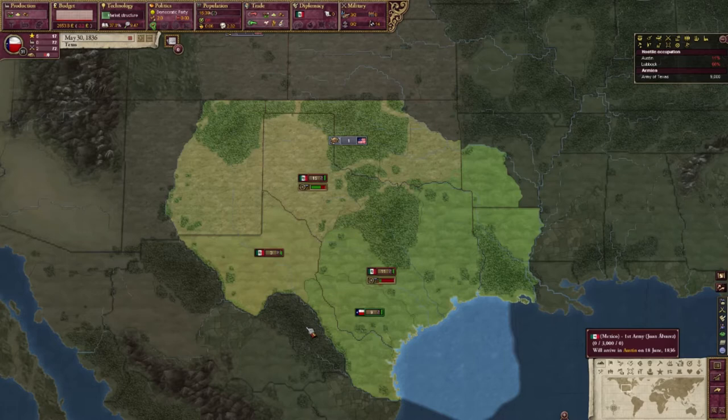In the last episode, we got started with the Texas Revolution, which is apparently supposed to not go well so that the U.S. will enter. They want to enter, but I don't think they can join in until things are going really bad for me. So I'm going to continue to let things go poorly, because I think that was going to be how it turns out anyway.